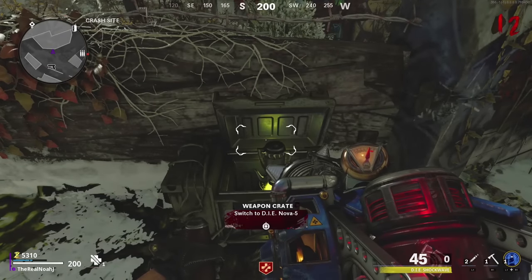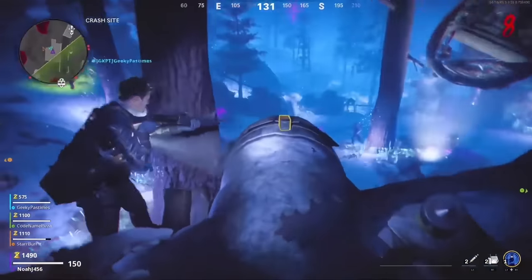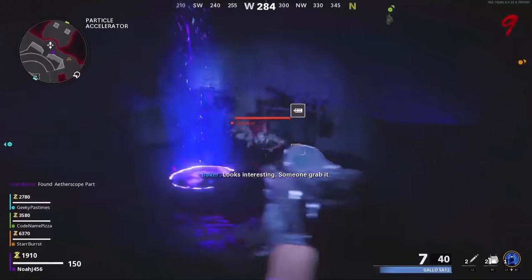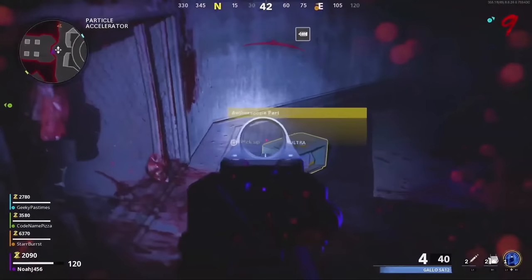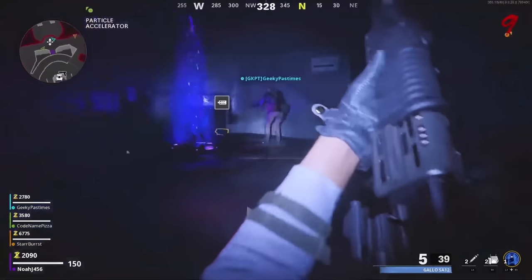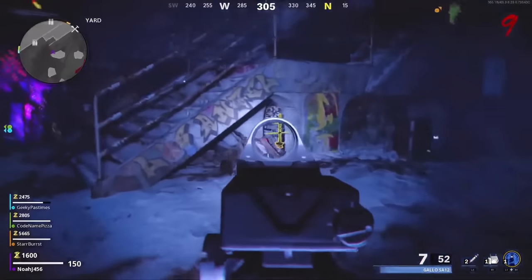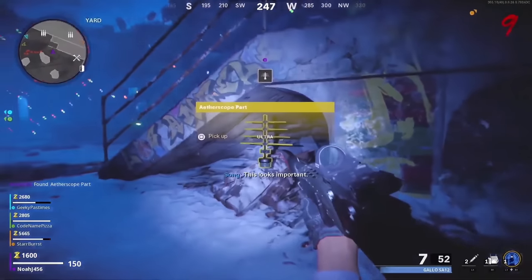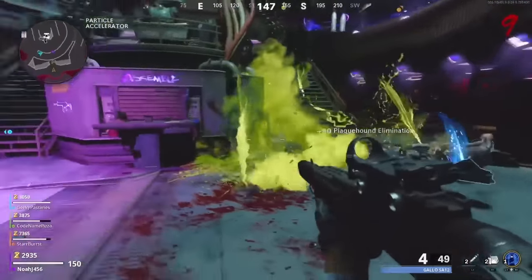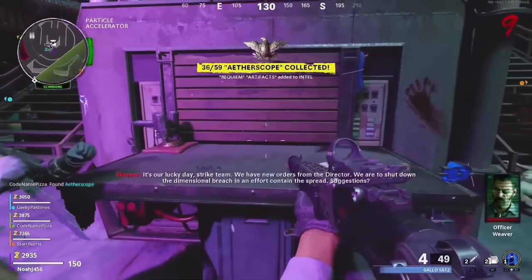Now let's get on to the first step of the actual easter egg. You need to enter into the Dark Aether, and whenever you enter after building Pack-a-Punch, in one of three locations there will be a part that spawns. These parts spawn one at a time, and you might have to go back into the Dark Aether multiple times by killing more zombies and progressing more rounds to get another portal. The first location is by the Crash Site, the second is next to Power, and the third is in spawn. They're super easy to see. Once you get all three, go back to normal mode and build the Aether Scope on the buildable table — this allows you to progress to the second step.